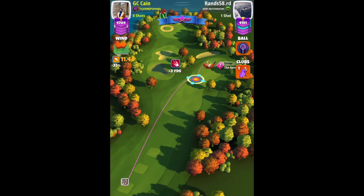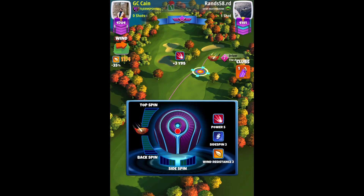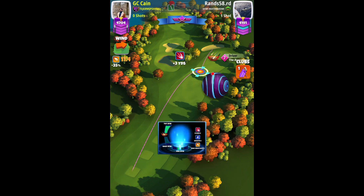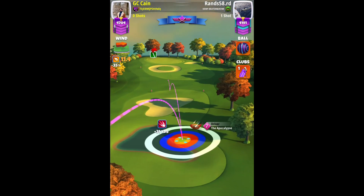Hole 5, par 4. Apocalypse 7 and 8 can play with a Luminary ball, while Epoch 5 and 6 will need to play with an Albatross ball because those clubs do not have adequate spin needed to play this drive.